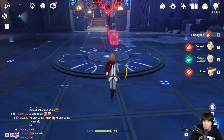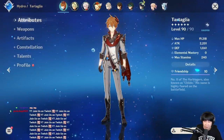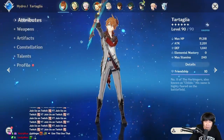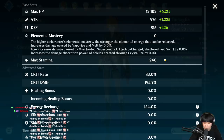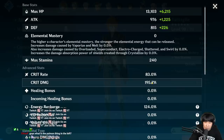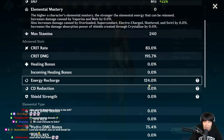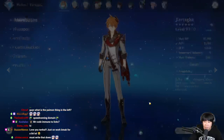Alright guys, you guys ready? Before we do anything, I'll show you my stats for Tartaglia. I have 2200 attack with Pyro Resonance, no elemental mastery — I'm not gonna be trying to do any melt or vaporize damage. 83% critical rate, 195% critical damage — his stats are a little imbalanced. 124% energy charge and 75% hydro damage bonus. Here we go.